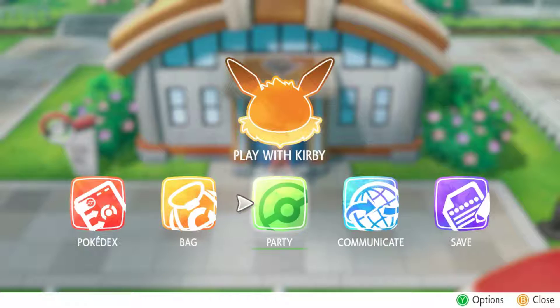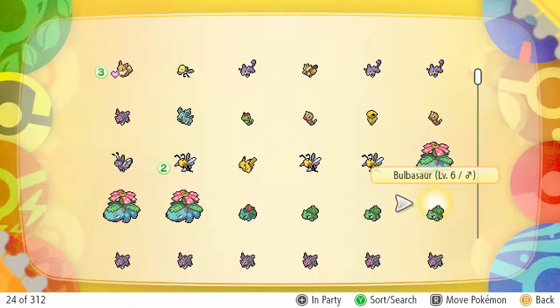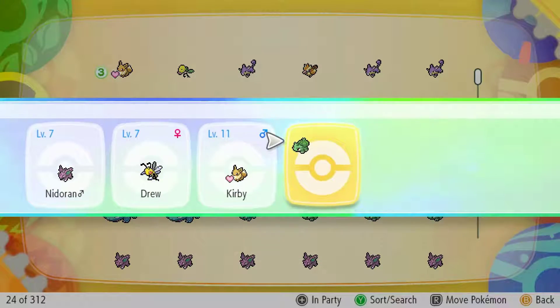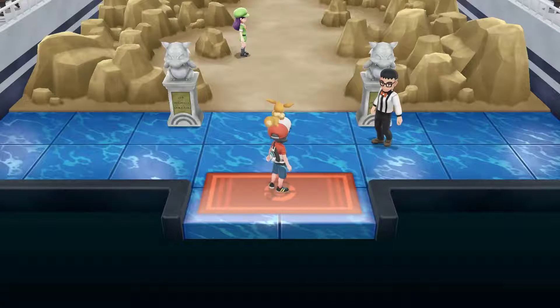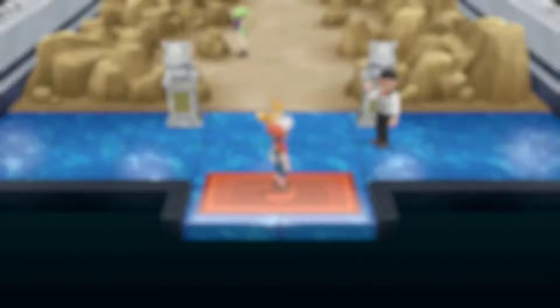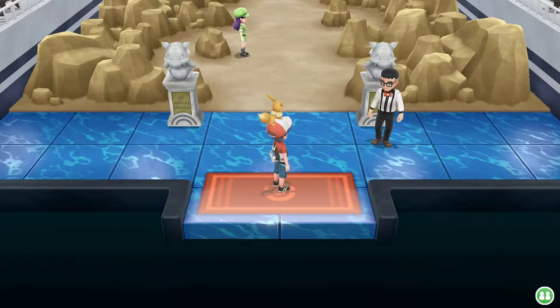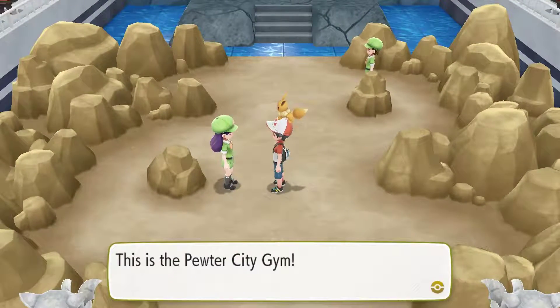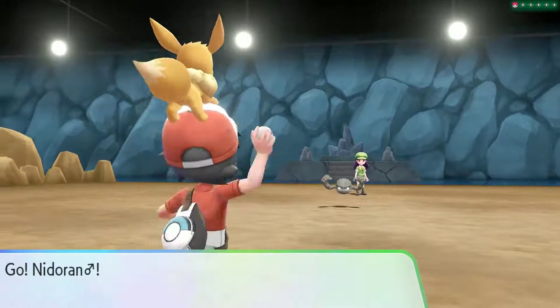I'll just add a Bulbasaur to the party as a pass — not going to use it. There's the grass type. Head on in — aim to become a Pokemon champion. I think I remember the gym trainer having a Sandshrew. Brock should have Geodude and Onix — they better not have changed that combo. I'm going to have to fight the first gym trainer. Oh the shine in battle — that's the first time I see it in battle. It looks so good!